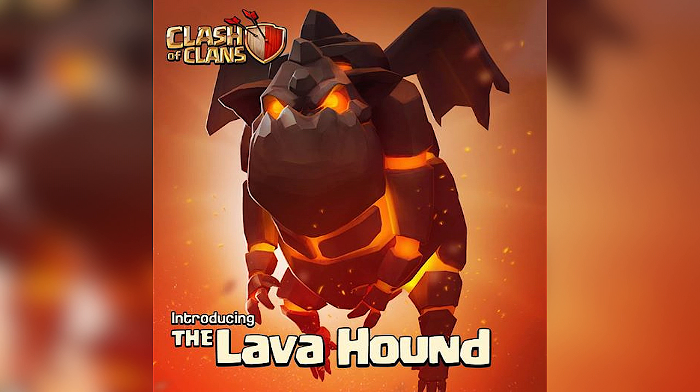Supercell has just released their new Lava Hound, the new Dark Troop, and I'm kind of surprised by it because it looks like a buffed up minion — or if you want to call it a gargoyle. It looks like a tank in air, an air tank.